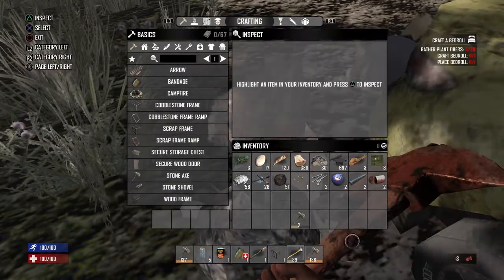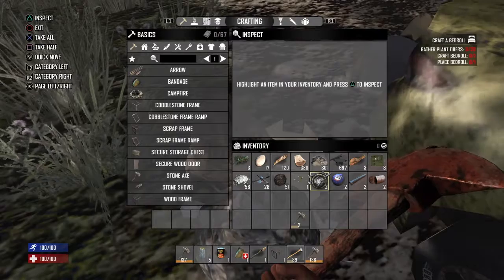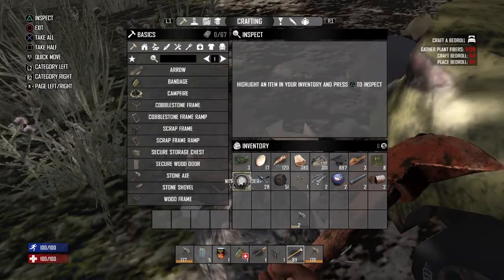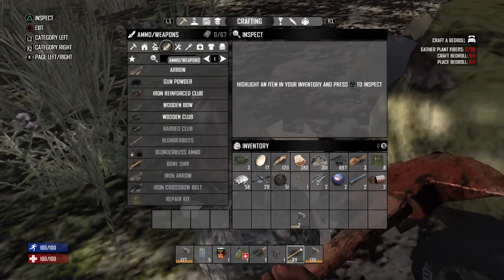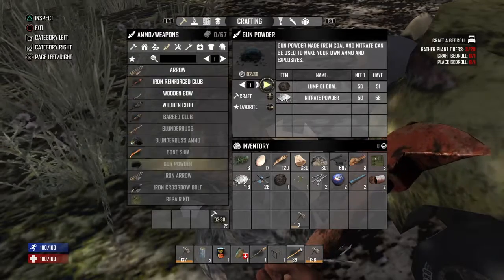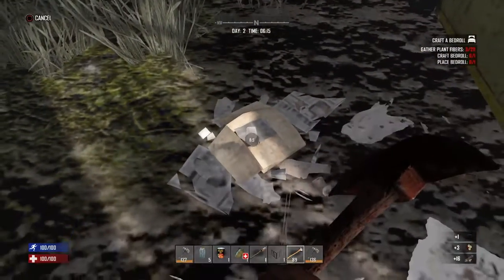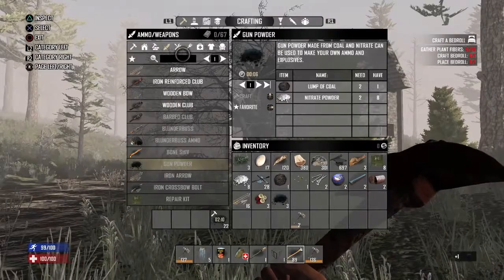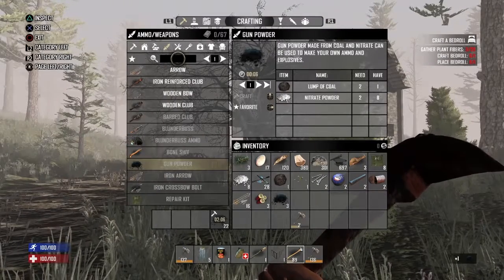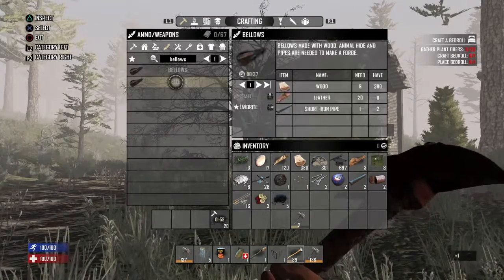Don't eat rotten flesh - you can scrap that. Same with coal and nitrate powder - you can make gunpowder with it, but it's not really needed first unless you can find leather to make the bellows for a forge.